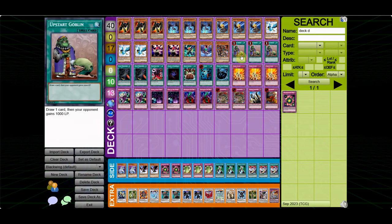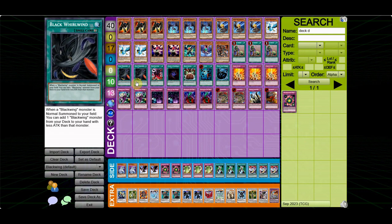For the spells: 3 Upstart. If I can play Upstart at 3 in a format, I'm going to play it at 3 — consistency is important. 2 Whirlwind, because this is the best card in this deck. It makes all your Blackwings into Gadget Monsters essentially, and if your opponent can't get rid of it after it resolves twice, the game is pretty much over.